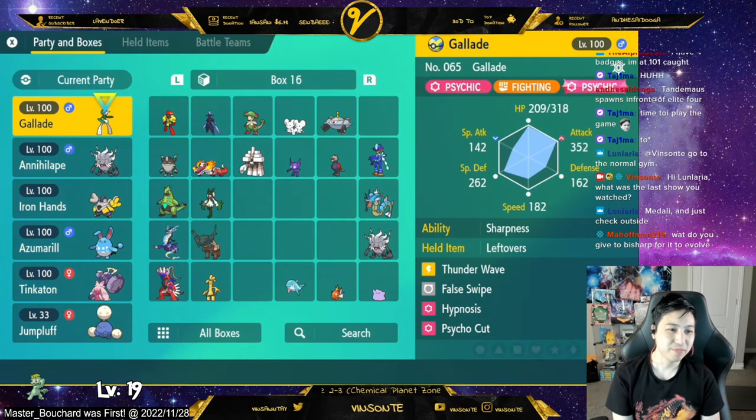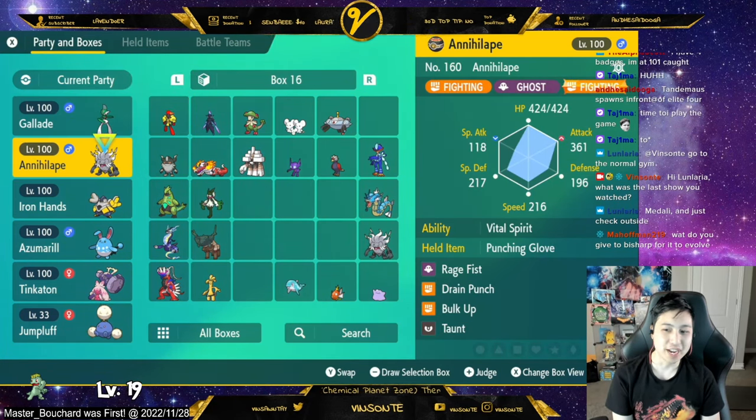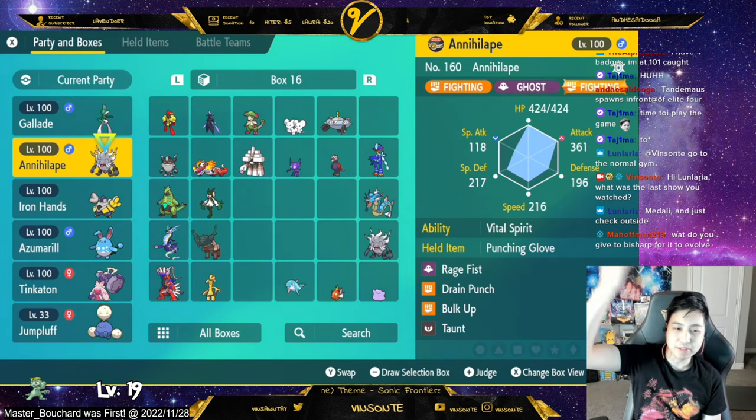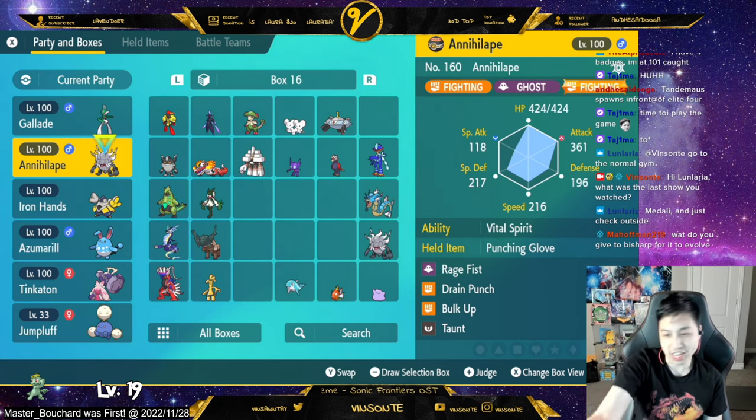For my Tera Raid team, I'm using Annihilape with Vital Spirit because the other ability, Defiant, I don't know how often I get intimidated, but I get Yawn all the time.